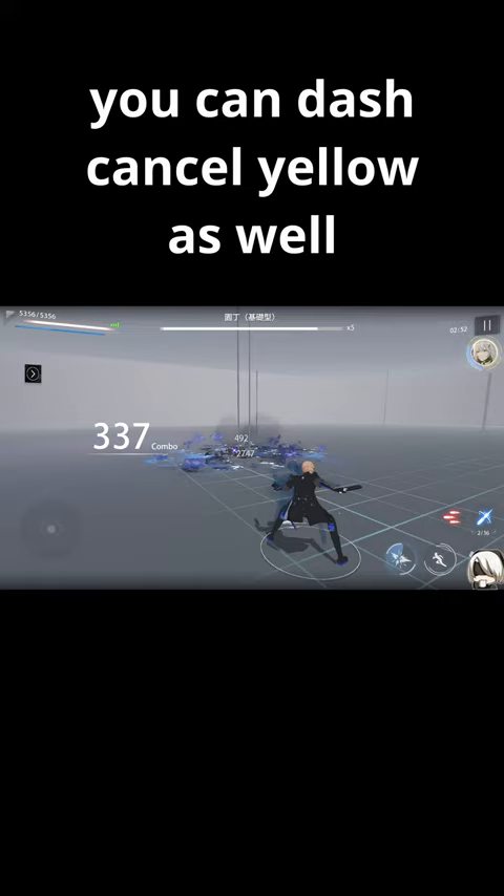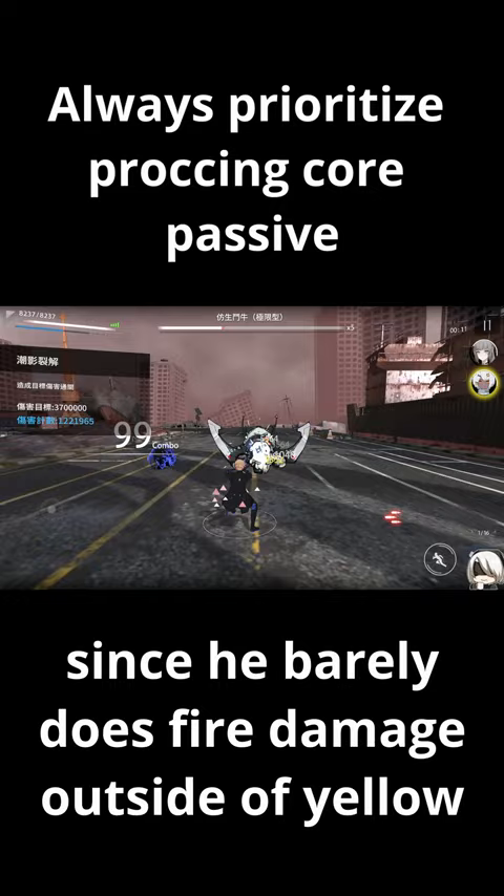You can also dash cancel his yellow orb. You'll want to proc the core passive as often as possible since outside of that he barely does any fire damage, and you'd really only use ult for iframes.